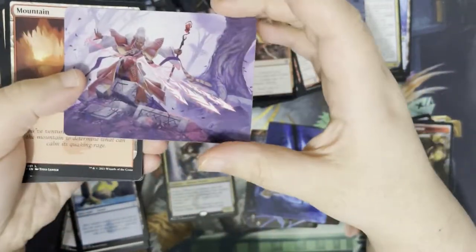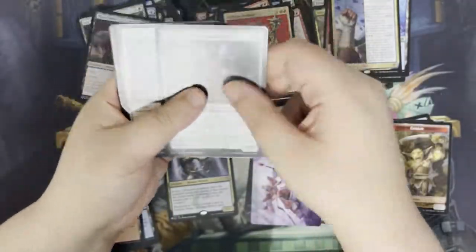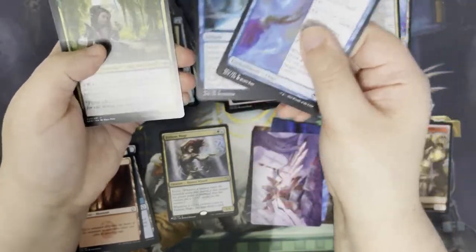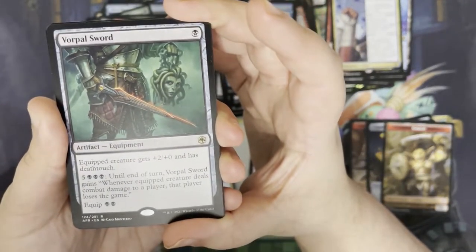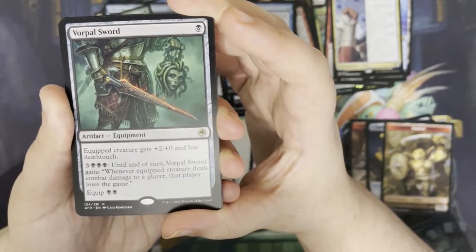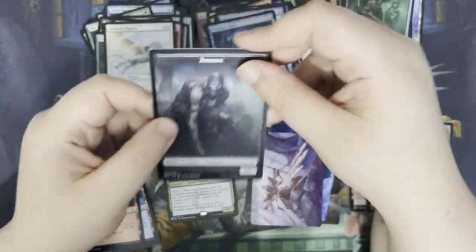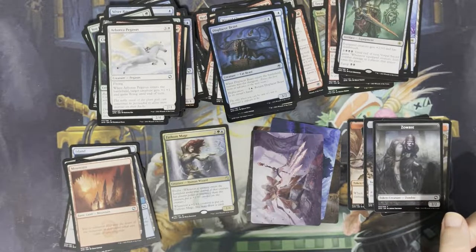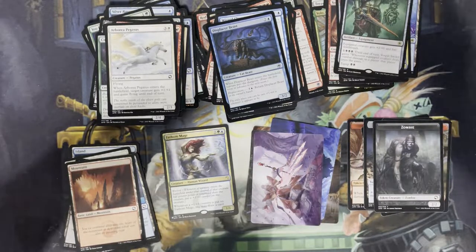Next up. We have our art card of Magic Missile — a nice classic spell. Got a mountain. We've got a Hulking Bugbear as our rulebook card, some commons, some uncommons. Our rare is actually a Vorpal Sword — so for a single black, it's an artifact equipment. Equipped creature gets +2/+0 and has deathtouch. Or you can equip it for double black. And for five and triple black until end of turn, Vorpal Sword gains: whenever the equipped creature deals combat damage to a player, that player loses the game. We have a foil Displacer Beast and a zombie token. I'm just so happy that D&D and Magic have finally crossed over — Magic has crossed over to D&D a few times with plane modules and rulebooks like the Guildmaster's Guide to Ravnica, The Mythic Odysseys of Theros. And there is one coming out for Strixhaven later this year.